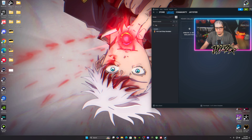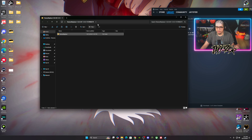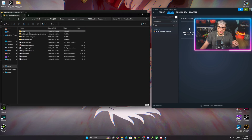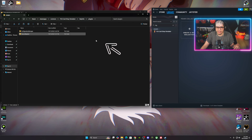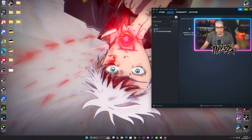Now copy the Texture Replacer folder. Go back to Steam, Browse Local Files, open the BepInEx folder we just placed, then open Plugins. Right-click inside the Plugins folder and paste the Texture Replacer folder there. It's pasted — that step is done.